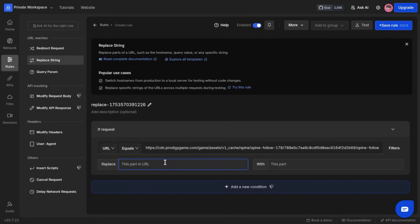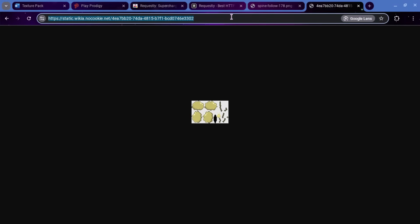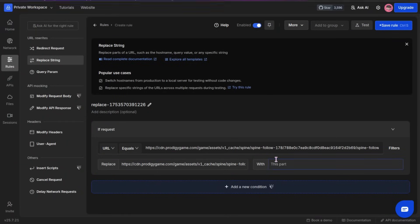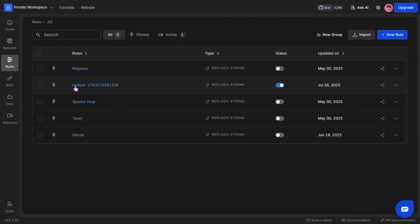These first two fields need to be the link from the Prodigy CDN. Then the second link that we are going to need is to our new image. I'm going to be using this link, which is to a golden snup — which is what I want Snup to look like now. So if we go ahead and put this in here, now the second field should be your new image link. We'll go ahead and press Save Rule, then go back to Rules. You can see the rule has a status of On — you want it to have a status of On if you want it to work.